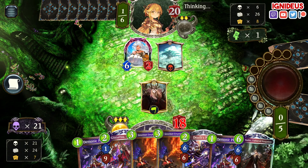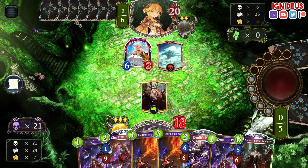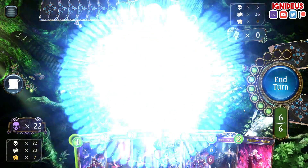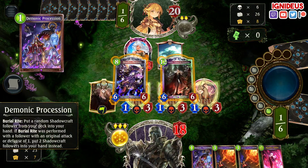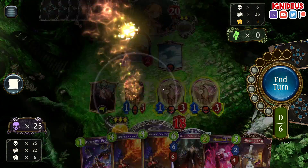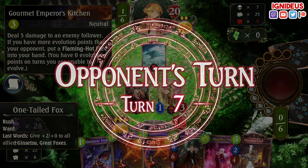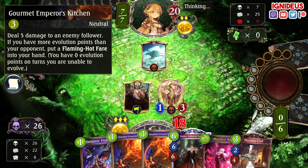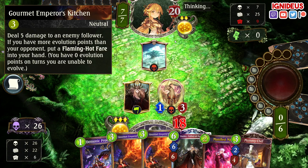Given they play double smithing, I might like the answer to the wider board. Let's do that. I'm just going to Procession as well, get this out of my hand. Mummy's Chef — not evolving, so I can maintain Kitchen if I need it. Kitchen into Flaming Hot there. Kitchen, Kitchen, Flaming Hot, Flaming Hot — is that enough shadows?